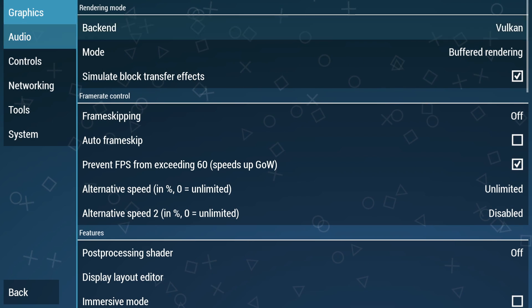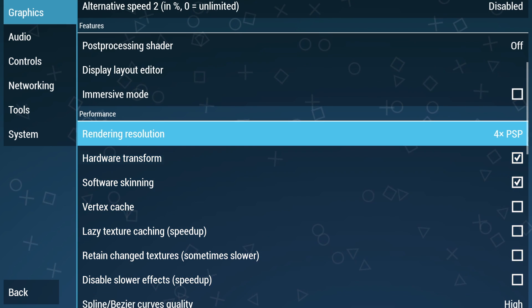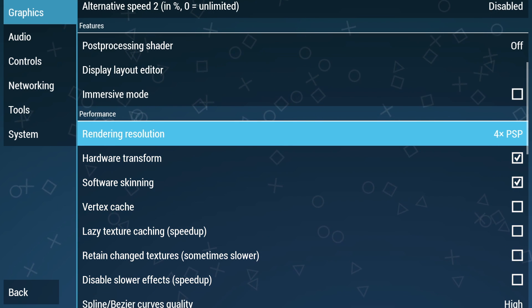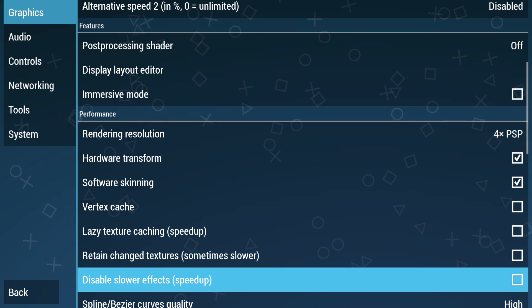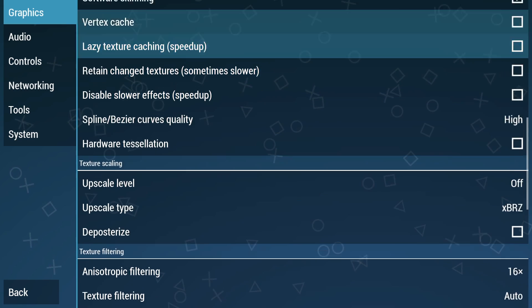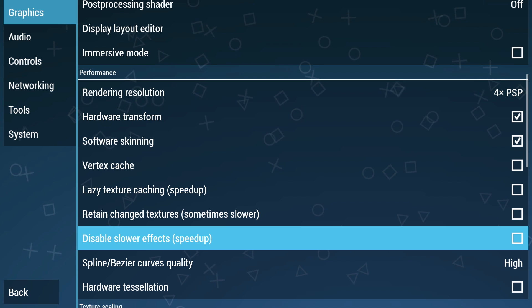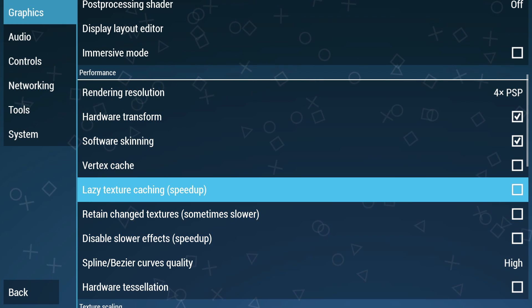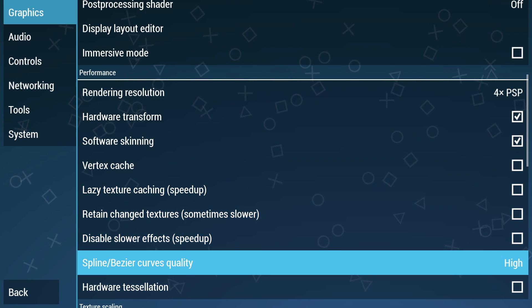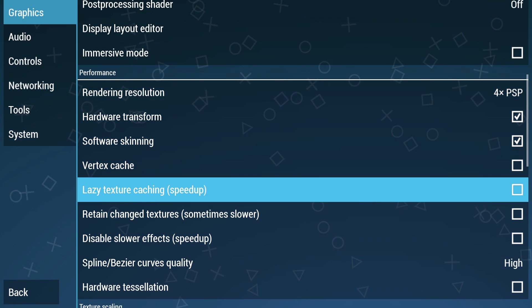So I'm going to be testing out 10 games here. Some of them will be using the Vulkan backend, some of them will be using the OpenGL backend, but the main thing you need to worry about is the rendering resolution when you're running this on your Shield. Some stuff runs at full speed at 4x resolution, which is about 1080p. Some stuff you need to drop down to 2. So in each one of these games, I will have it listed on screen: the backend, the rendering resolution, and if I'm using speed hacks or not.